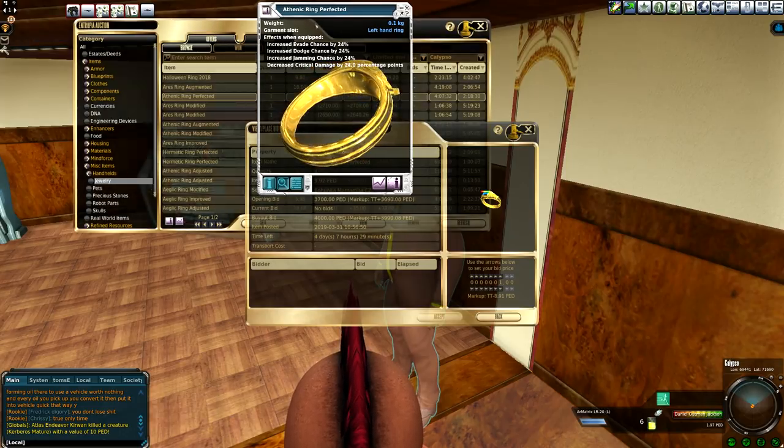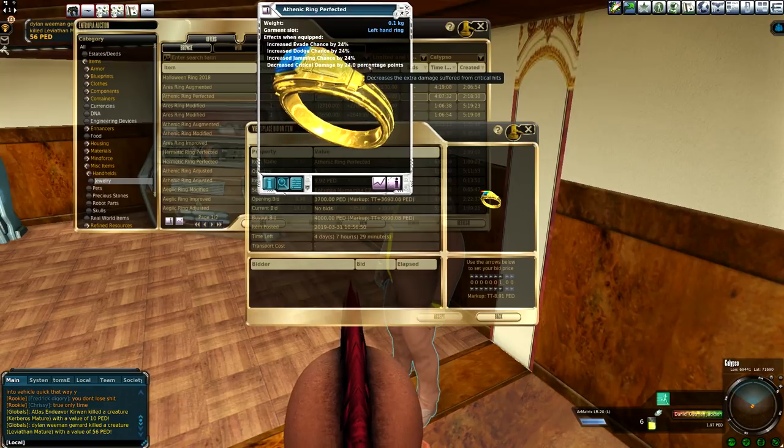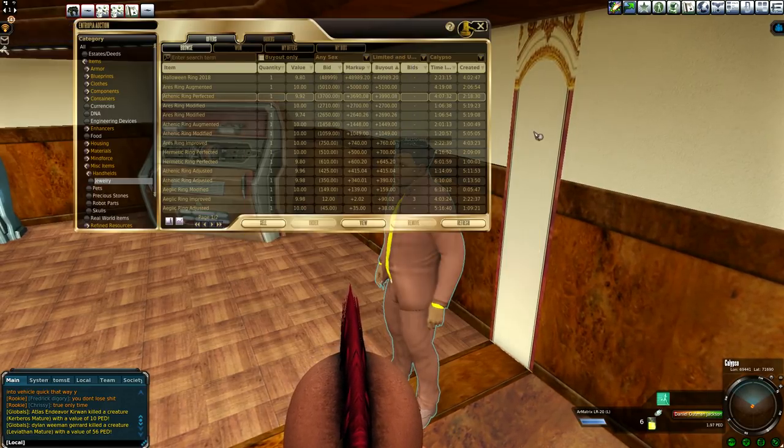And here you've got another one — this one's more for evade, and critical damage increases it by 24 percentage points. You want to make sure it does percentage points because that means you can keep these things equipped as you skill up and really just keep on killing it. Because when you're doing 100 damage, 20 percentage points is 20 damage. When you're doing 1,000 damage, 20 percentage points is still 200 damage. So it's still the same proportional increase. So these rings have value to newbies and to higher level players.